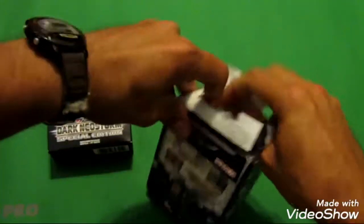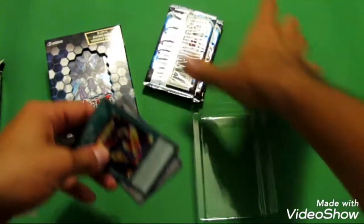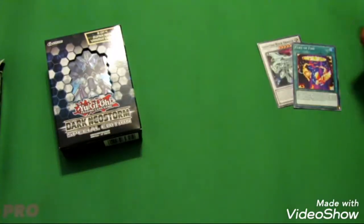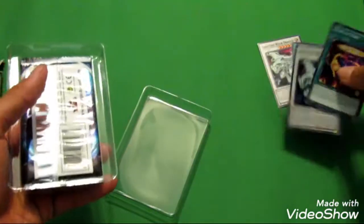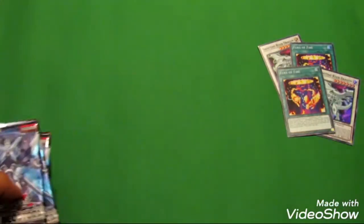Specifically, the one I am after is Beat Raptor, which is a pretty cool card. It looks like for our first one we got Shooting Riser Dragon and Theory of Fire — Salamangreat and the Synchro. Beat Raptor has a really cool mechanic where it kind of locks out the extra deck or something like that. I don't remember the effect off the top of my head. Anyway, let's get into the packs.